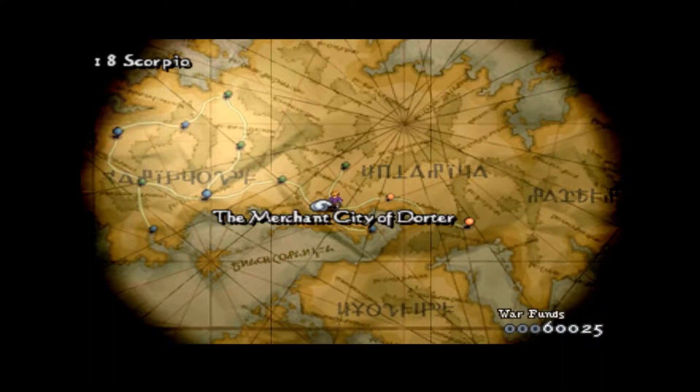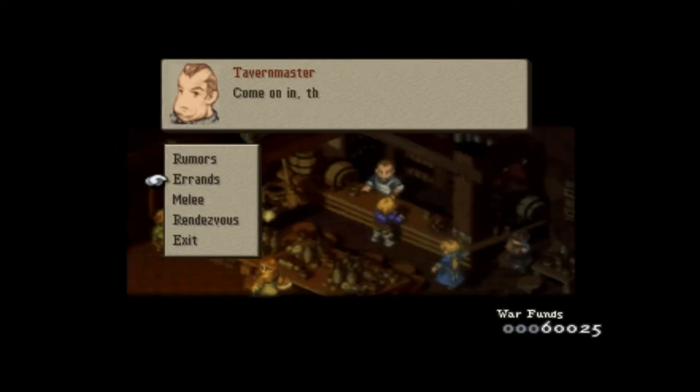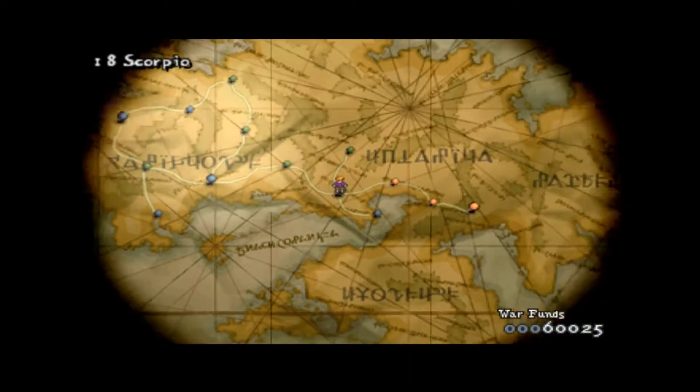Hey guys, what's up? It's Flick here from FlickFigureGaming and today we're continuing our playthrough of Final Fantasy Tactics. We just started Chapter 2 and we're about to head into the woods. Did a little bit of off-screen upgrades, fixed a couple issues where we had some broken stuff that needed to get repurchased. Did a little bit of grinding just because walking back and forth was a bit of a grind. I'm at the point where I can start getting errands, which I decided to do — it's basically free money and job points, so let's continue on.